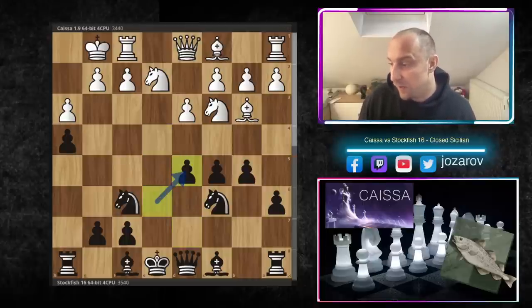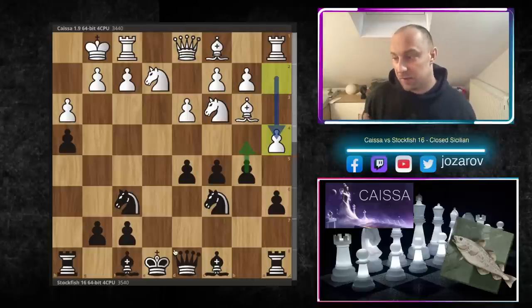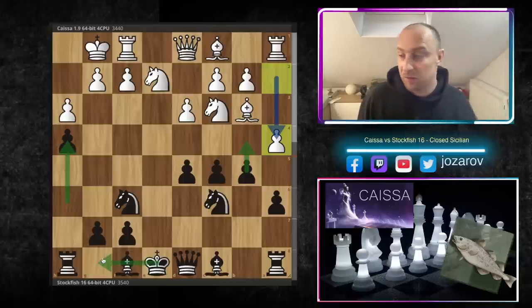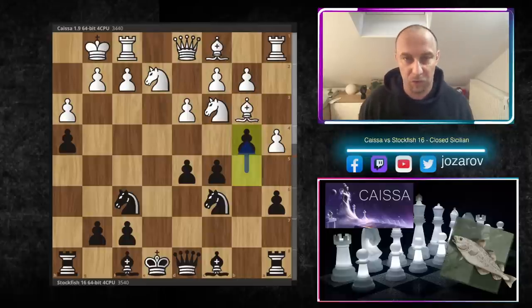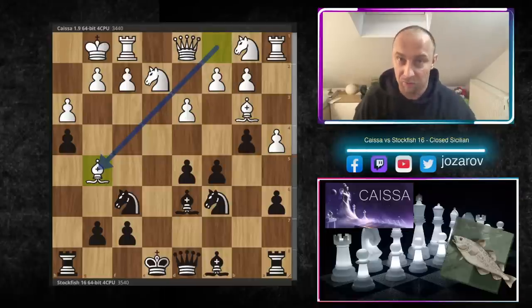After d5 we have e takes d5, e takes d5, a4 — competing on the queenside, trying to provoke weaknesses. This is a decent choice by Kaisa because it's very hard for black to secure the king; the pawns are already advanced on both sides, making it hard to castle either way. Stockfish first closes the position with b4, hits the knight, the knight retreats, and bishop to d6 prepares great activity for the bishop. After bishop to g5, the fun starts.